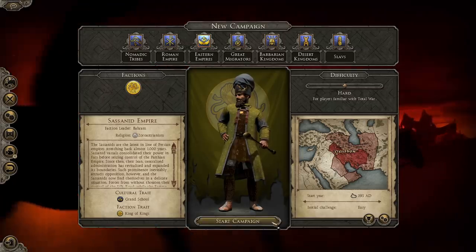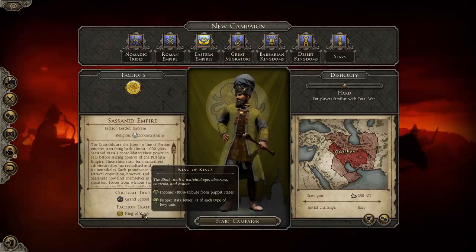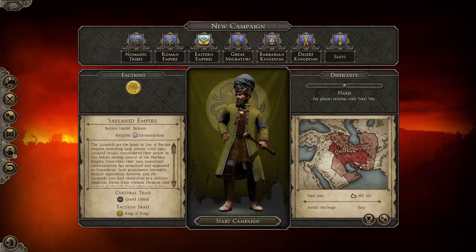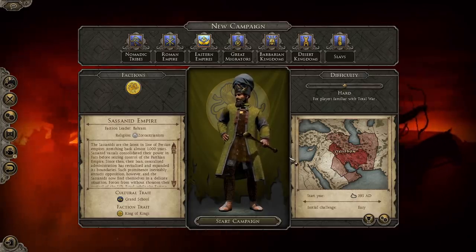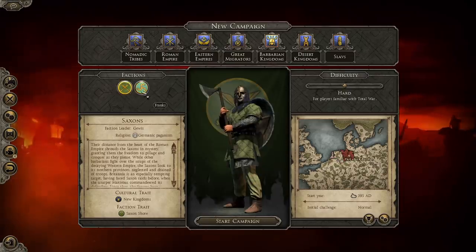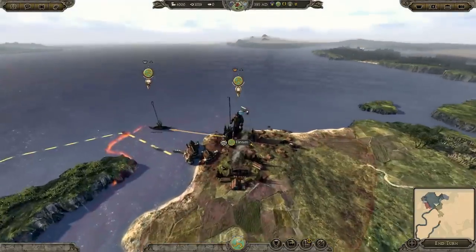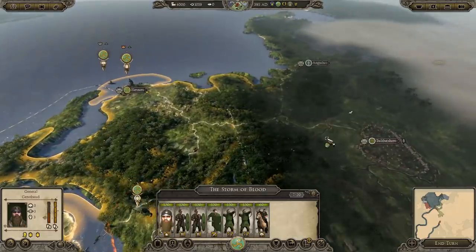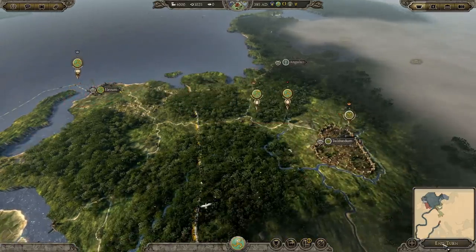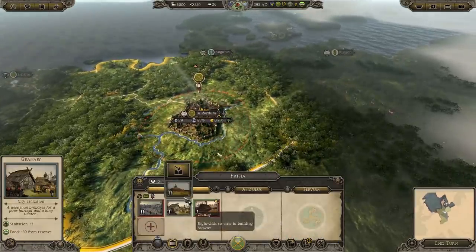Many suggest the Sassanids, and although I would say they are an easy campaign, the game really does not direct the player into picking them, having it at the end of the list. Also, it is not one I would advise for a first playthrough — it's a little bit more complex with all the vassals and the politics. That then leaves just two factions: the Saxons and the Franks — two one-state barbarian factions. The Saxons start right in the middle of the map, completely surrounded. I don't believe this is a good start for new players.